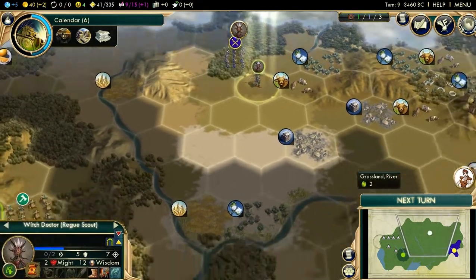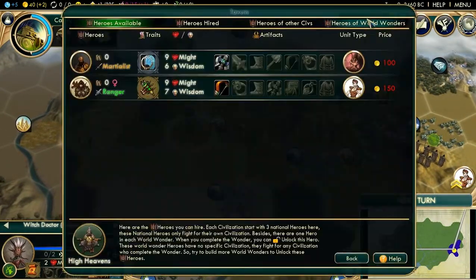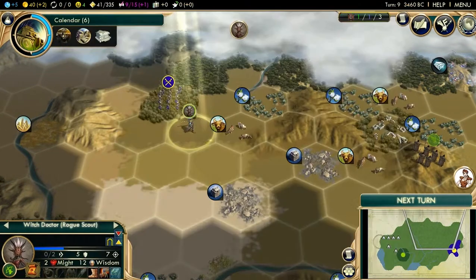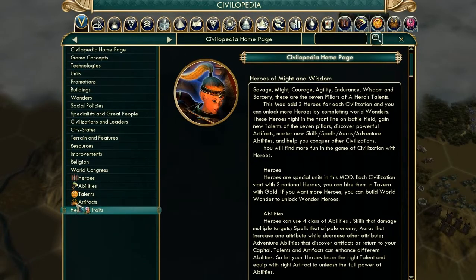I don't really think there's that much more to show you about the hero unit, to be honest. Anything you really need to find, you can go to the Civilopedia, and it talks about everything right there — Heroes, Abilities, Talents, Artifacts, Traits. If you want to know anything more, go in there. It is really simple to get a hold of once you start getting rolling.